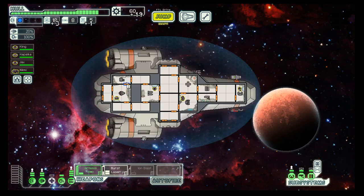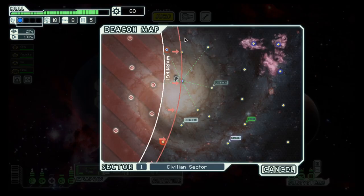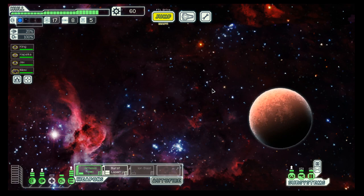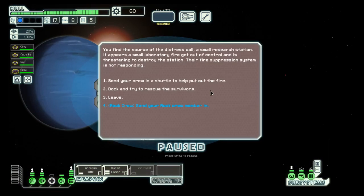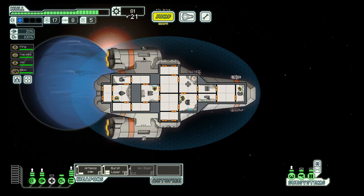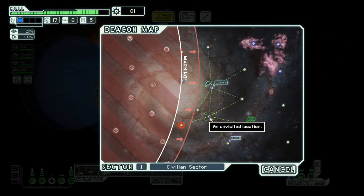I think we did pretty well there. Let's go to the distress. You inflicted fire — yes, we will send in the rock. Contact the survivors — we get a scrap recovery arm, very nice.